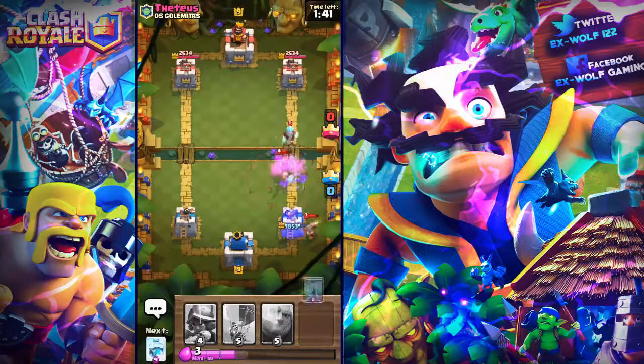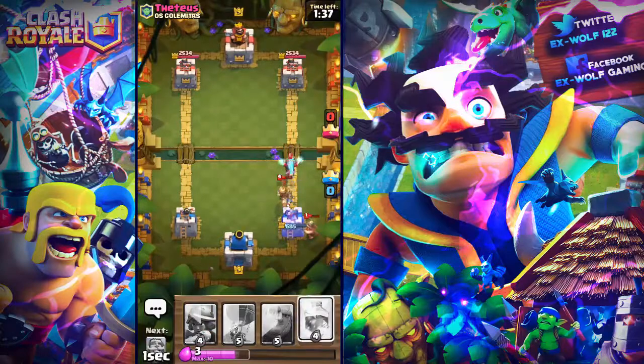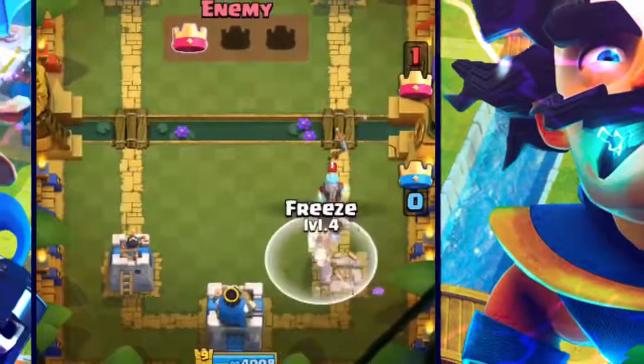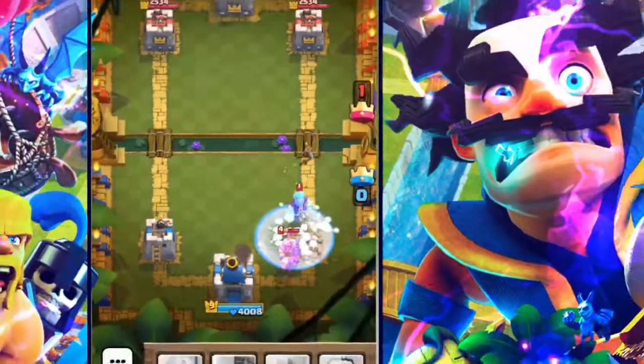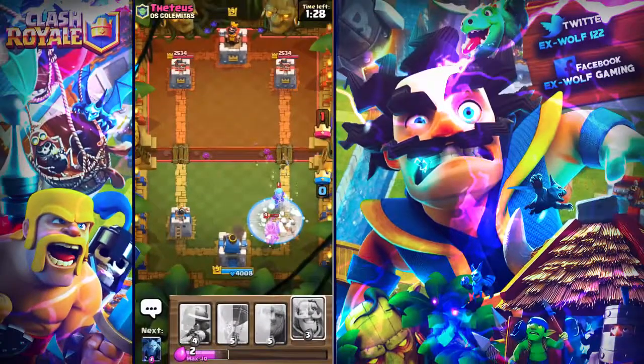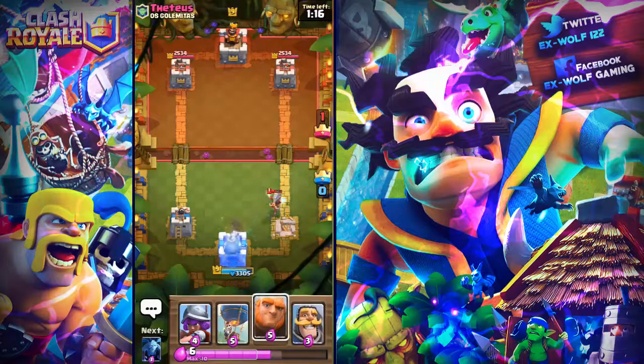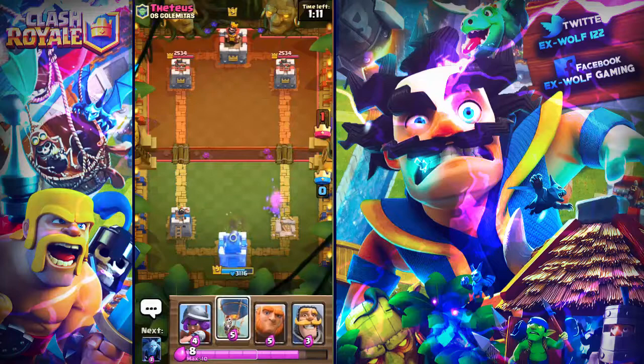That's going to be a bit of a problem, I'll Zap that. He's got really good cards against my push. I will have to Freeze everything here, just take out that Knight, and we don't have to bother about the Ice Wizard because Ice Wizard is pretty weak but it just really slows down troops and buildings. Let's get the Giant in here, get the Giant and the Balloon.